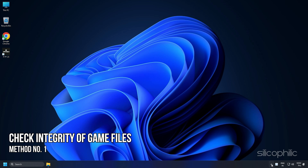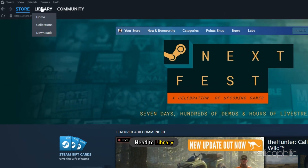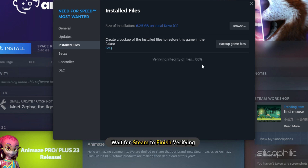Method 1: The first thing you can do is check the integrity of game files. Open Steam and head to Library. Right-click on the game and select Properties. Click on the Install Files tab and select the Verify Integrity of Game Files option. Wait for Steam to finish verifying and, once done, play the game.